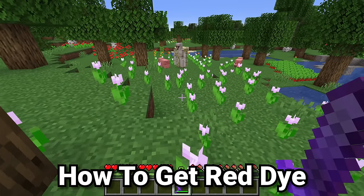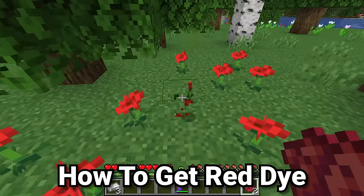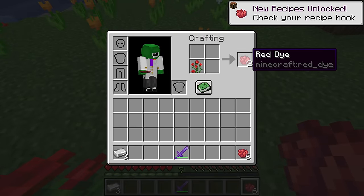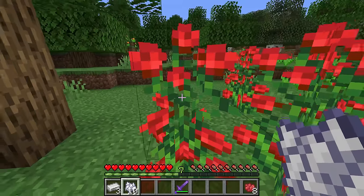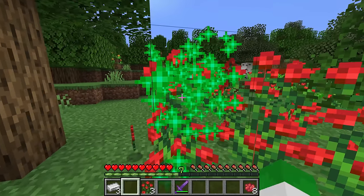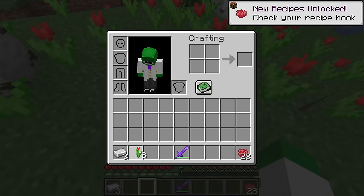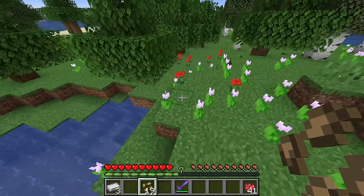Now let's start with red dye. There are a couple different ways you can get this item. The first way is with poppies, which can generate very frequently. The rosebush is really great because it gives you two pieces of dye, not just one. What makes the rosebush especially useful is that if you right-click on it with bone meal, it'll duplicate that rosebush. The red tulip can also be turned into red dye. Each piece of beetroot can be directly converted into one piece of red dye, basically just like the poppies or the red tulips.